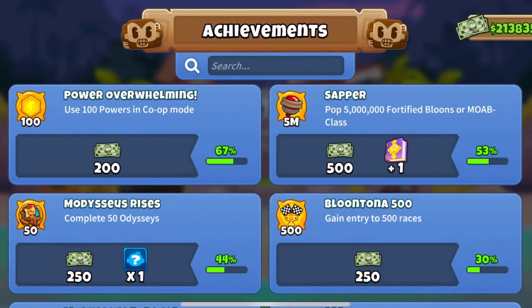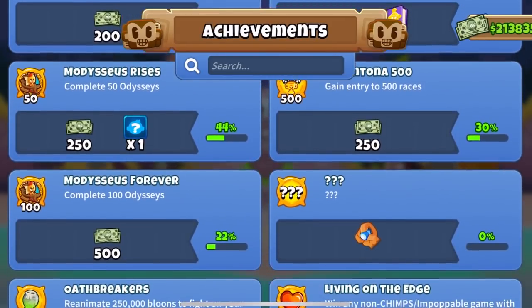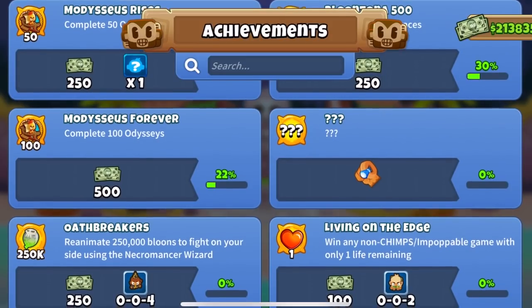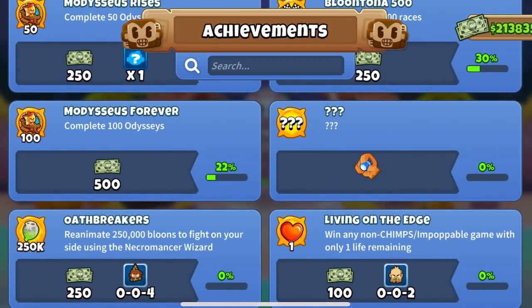A lot of quality of life improvements have been made. Just to name a few: we can now search in the achievements menu, hidden achievements now appear in the achievements menu but with their title and description hidden until earned, we can now loop the current track in the jukebox, and there are a ton of fixes that should make the game run smoother overall.